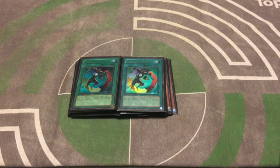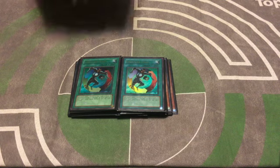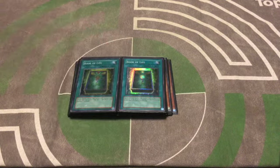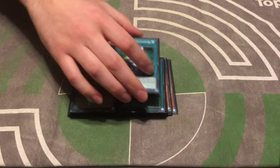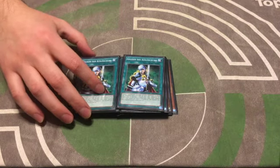Creature Swap also combos with Asura Priest — you give them the Asura Priest, take their monster, and then Asura Priest returns to your hand, which is really good. We have two copies of Book of Life. I used to just run one, but the graveyard removal effect is really helpful against chaos matchups. Between two Book of Life and Kycoo, it adds just enough removal to consistently tax their graveyard. Book of Life is also an extended play — you summon a big monster from the grave for free without using your normal summon.